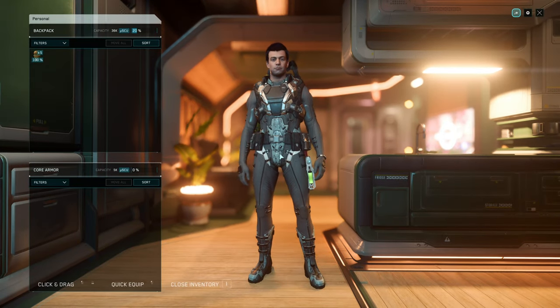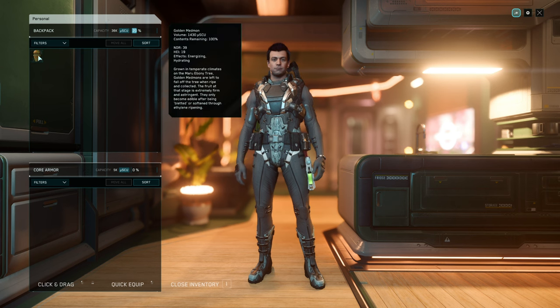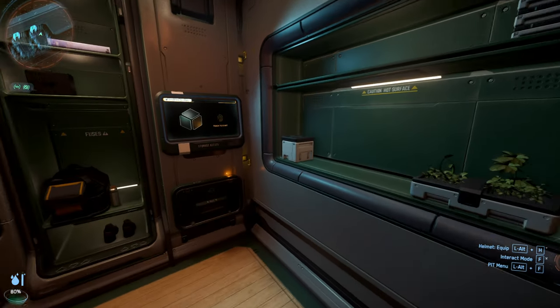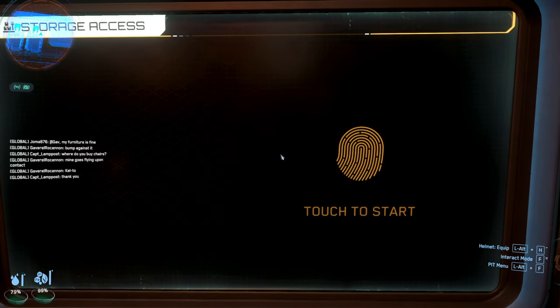Let's press I — I no longer works for personal inventory? Actually it works for personal inventory, it's just not for local. You don't have a backpack on you. So here it is: storage access, press Z then F.